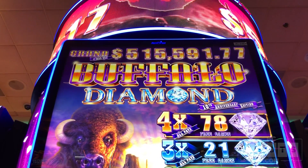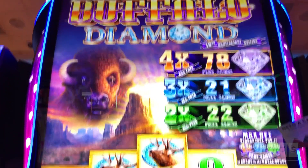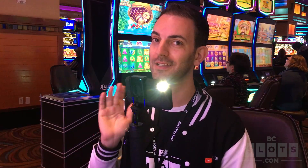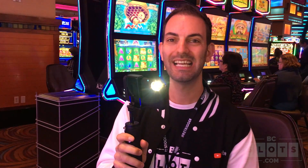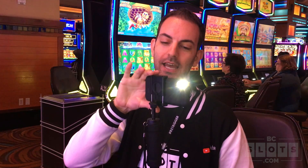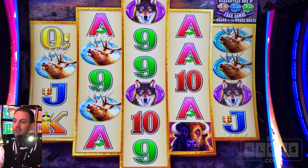All right guys, Buffalo Diamond, 10th Anniversary Edition. Here we go. If you watched yesterday, you know where we're standing today. We are at $935. We lost a big one yesterday — we lost like $360 AU. So let's start it off here again today. I'm not gonna lose my butt on this one like I did yesterday. I wanna try and get a bonus if we can. Let's line it up, $6 a bet.